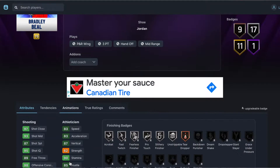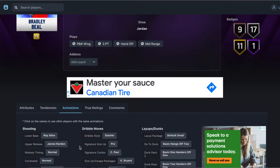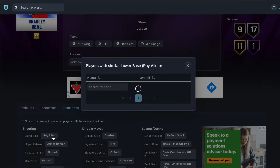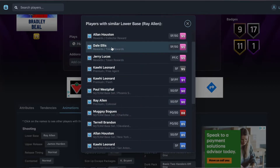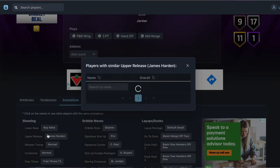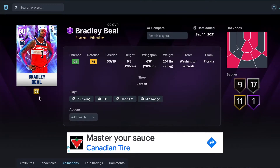I keep forgetting to check his animations. The reason why he's so good is because he has the lower base of Ray Allen — same as the Kawhi Leonard card release. Dale Ellis also has it. Upper release is James Harden, which maybe isn't the best, but honestly his release is money. So Bradley Beal at number 10.